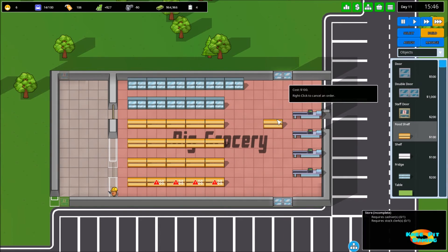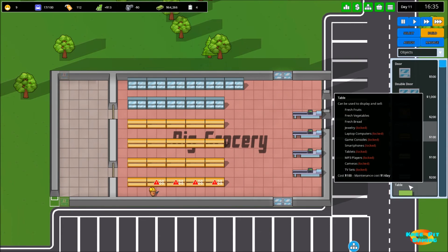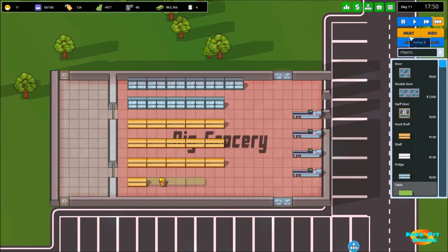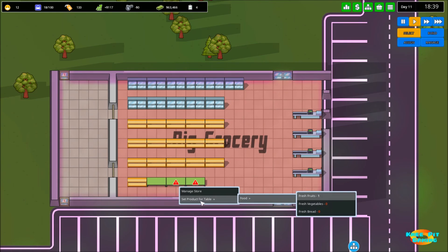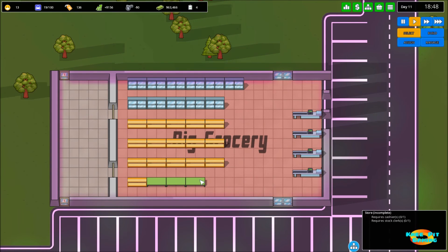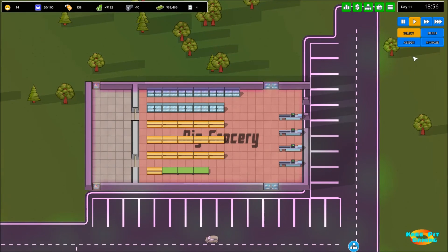We're going to place down three tables - one here, one here, and one here. Let's slow down time now that we've got everything we need. We'll assign fresh fruits to one table, vegetables to another, and fresh bread to the third. Now we've got everything in place, so it's time to bring in some workers.